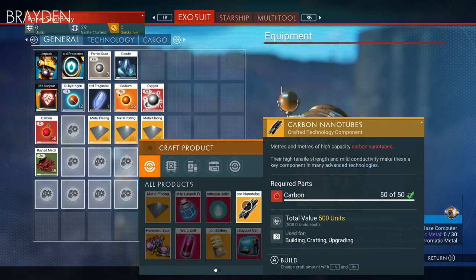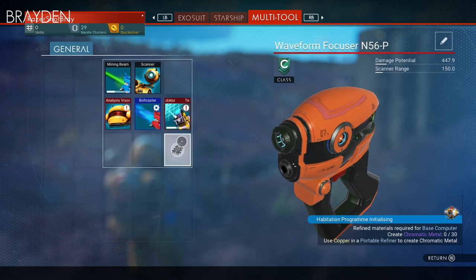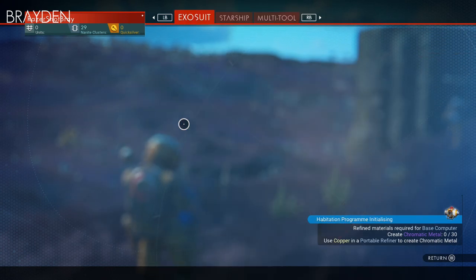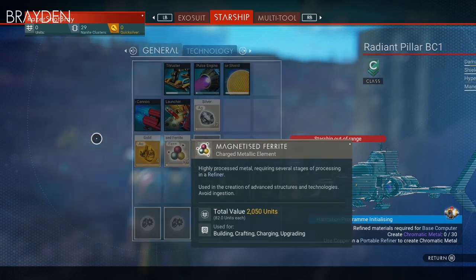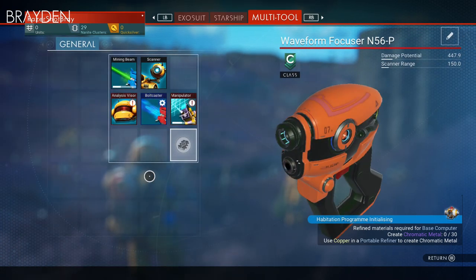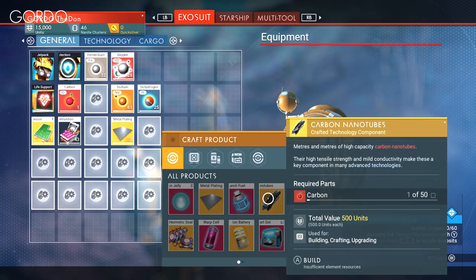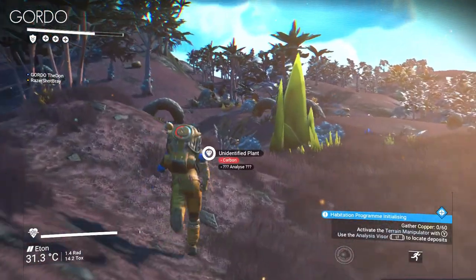Oh yeah, I can make one right now. 50. Make what? You need 50 carbon nanotubes. So what do you need to make it? All you need is a carbon nanotube and a dehydration jelly. Yeah, but how do you make the carbon nanotube? All you need is 50 carbon. There, carbon. Alright, thank you, Brados. Yeah, 50 carbon. Yeah, cheers man.